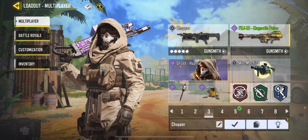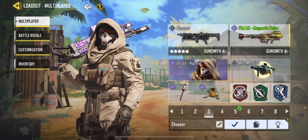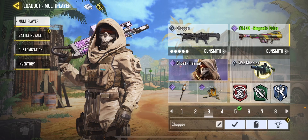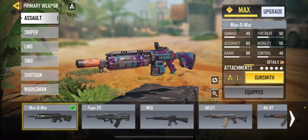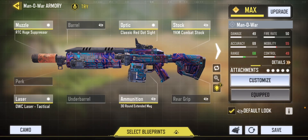For the green perk I use Quick Fix. When I'm playing respawns I always run Quick Fix because it's the most overpowered green perk right now. For the fourth gun I'm using the Manowar — the Manobot, or whatever you want to call it — it's the most overpowered assault rifle as of now.